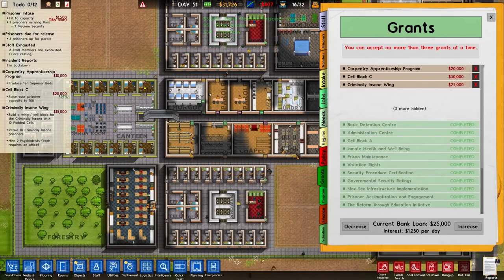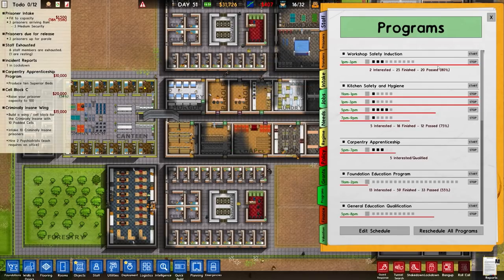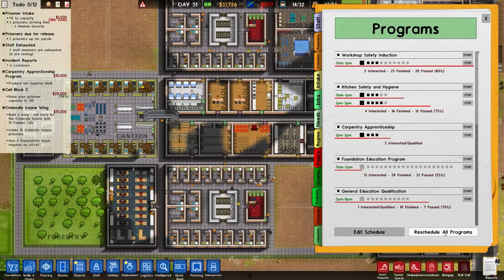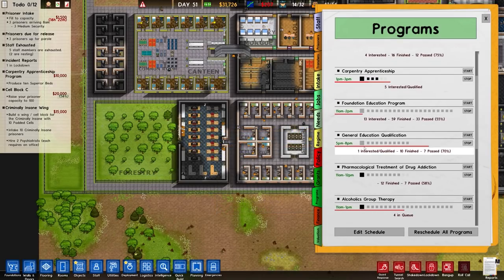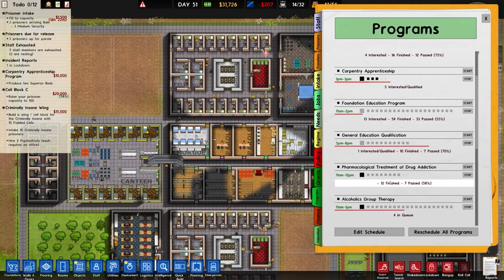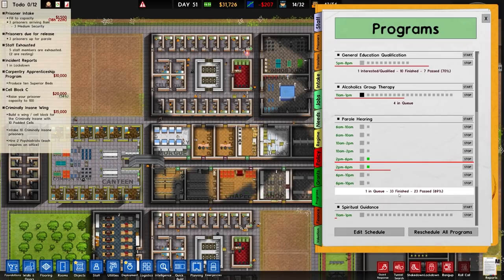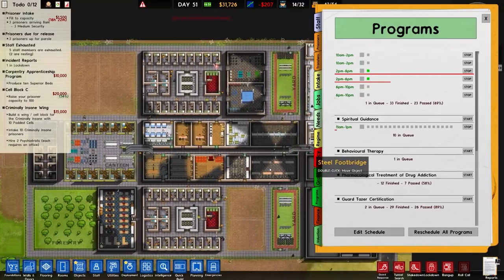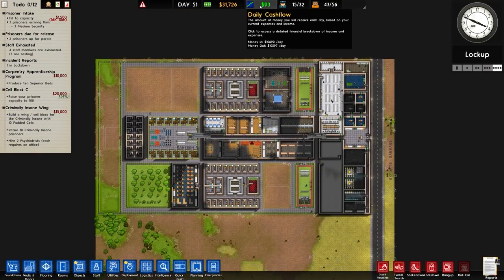Speaking of reform, let's take a quick look at our programs. Workshop safety induction: two interested, so I'm going to stop one of those - no reason to run two with an 80% pass rate. Kitchen safety and hygiene - stopping a couple of those. Carpentry apprenticeship: five interested, running that. Foundation education: 13 interested. General education: only one but still worthy of running. Pharmacological treatment for drug addiction: 12 finished, no one else in the queue so we'll stop that. Parole hearing: 33 finished, 23 passed, 69% pass rate. So we've paired a couple of those down to get a bit more daily cash flow.